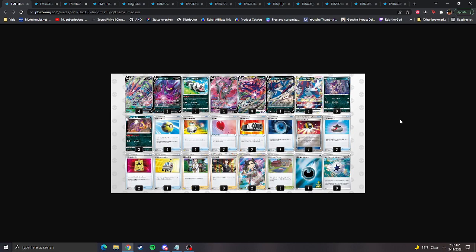Then you had the Eternatus V-MAX playing the Trade Lycanroc as well as a 1-1 Samurott line with only two Dark Patch and one Galarian Moltres. But you don't need the E-Switch combo anymore to power up an Eternatus V-MAX in one turn now — you have Dark Patch, which is pretty cool. The Rescue Carrier is interesting; maybe you bring a Zigzagoon back, that seems to be the logic. Two Battle VIP Pass again, and three Capture Energies.